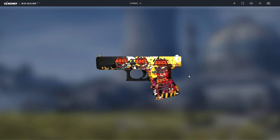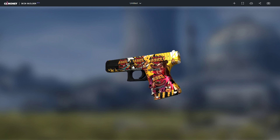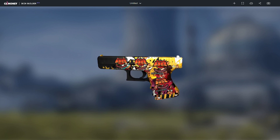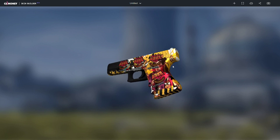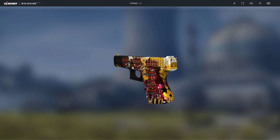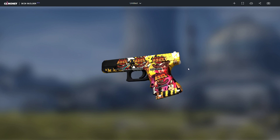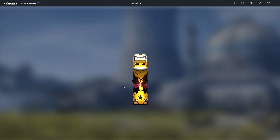The third skin we have is the Glock 18 Bullet Queen with four HellRaisers holos. The background of the Glock is yellowy with a bit of red, so as you change the holo of the HellRaiser stickers it's reddish yellow, maybe a bit of green, but it looks pretty cool with the Glock.